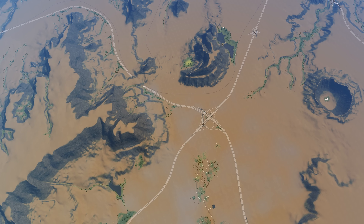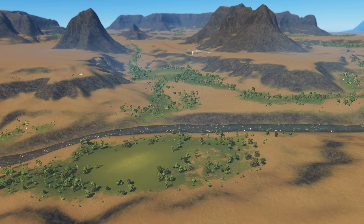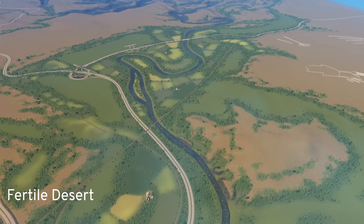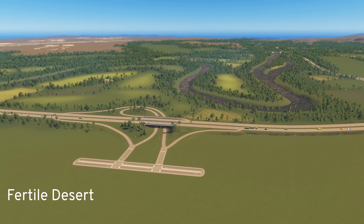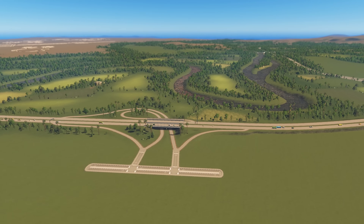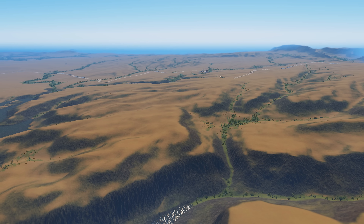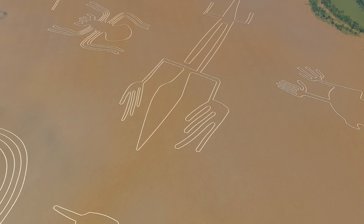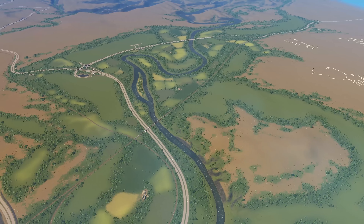Very deep below the sand are rich oil and ore deposits. On the map Fertile Desert, the waters of the river and the artificial lake have transformed some parts of the land into very fertile farmland, waiting to feed the citizens of this region. The very popular tourist magnet of the ancient sand markings may serve as an additional city income.